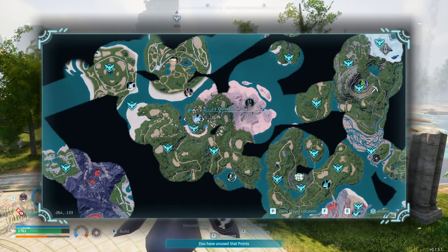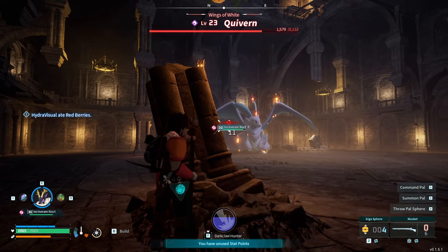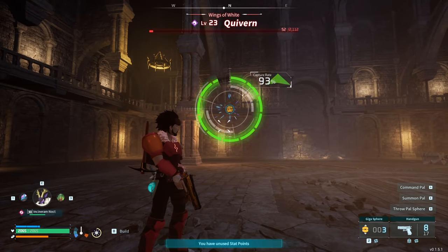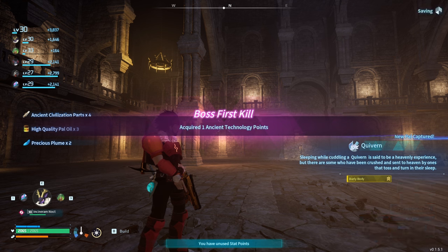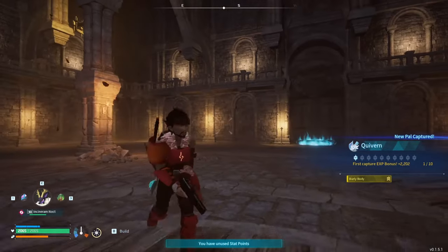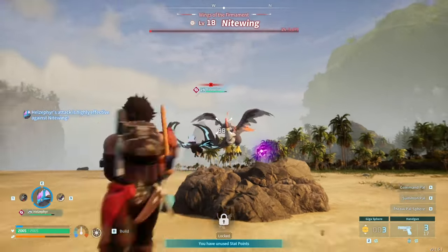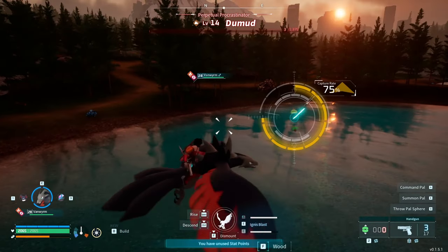Yeah, alrighty! Let's teleport there and try and get a Quiven. This one here looks much scarier than the last ones we've faced, just because of how big it is. Oh my god, go away from me! Yeah, do the damage to that thing, god damn! Can we get the Quiven one more? Ayy, there we go! Grinly is said to be a heavenly experience, but there are also some who have been crushed and sent to heaven once because it tossed and turned in its sleep. That's funny. You can attack him for me if you'd like. One more attack should be good. Am I hitting my own PALs? He's on fire — if we don't capture him here he's going to die.